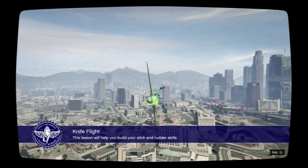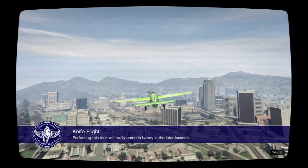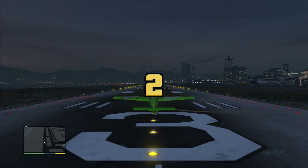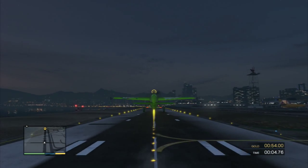This lesson will help you build your stick and rudder skills. You have to keep your plane steady while rolled over on either side. Perfecting this trick will really come in handy. Take off and head for the checkpoint marked at the runway, then I'll talk you through it.